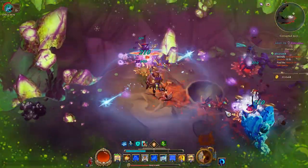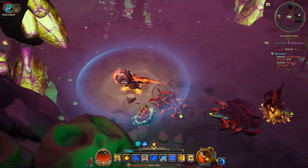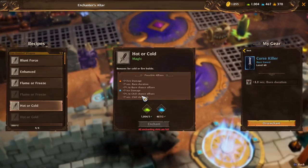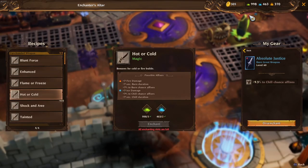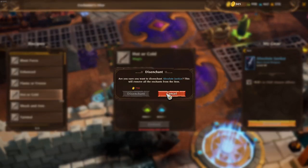Let's talk about disenchanting. It's very simple: once you have an item enchanted with something, you will see a disenchant option. Don't worry — this will not break down or destroy your item; it will just erase that enchantment for a cost of gold and essences. You can then enchant again and re-roll until you find the enchantment you're looking for.